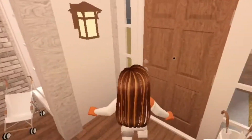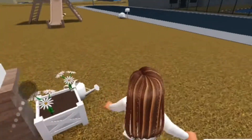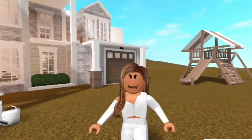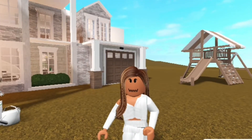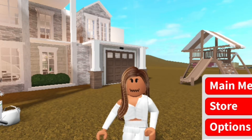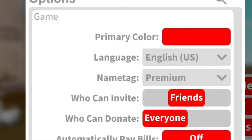First I'm gonna check the options menu settings and then we'll go into build mode. Is it just me, or whenever I used to go into options or like the fridge, it never used to be blurry in the background? I'm guessing that's new.